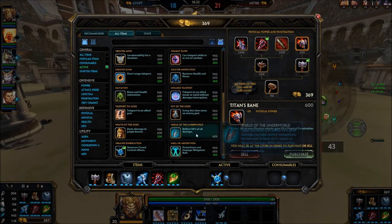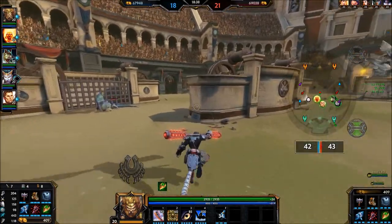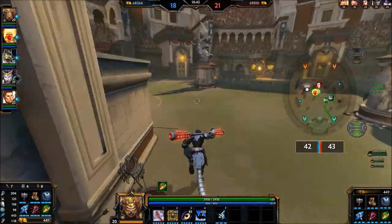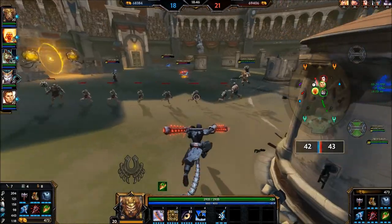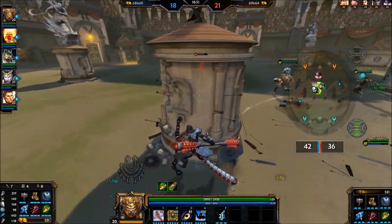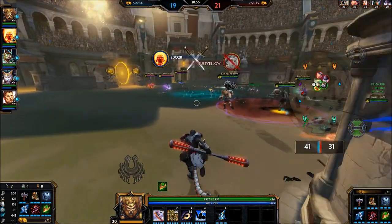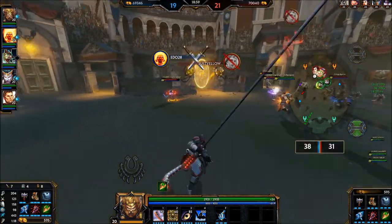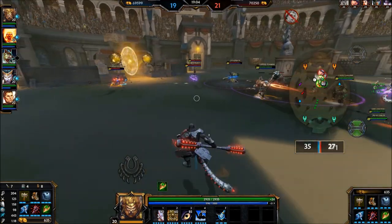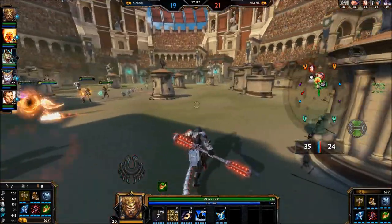They also had Gem of Isolation on Isis, so that's just an insane amount of control to keep me in one spot. I was not able to get off my ultimate — I don't think it was even up because I had used it to chase down Isis. Two deaths that didn't need to happen if I had played it a bit better, but it's a god I don't play too much. It is going fairly well overall.